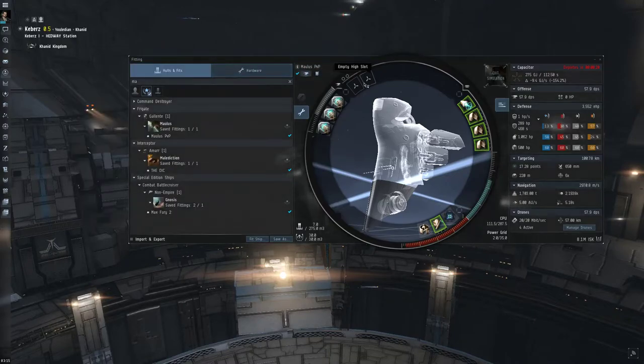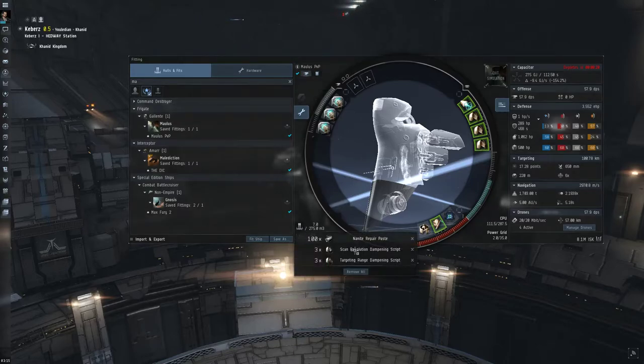You could probably put some autocannons up here as well to frag off some drones. This fit isn't perfect, and obviously you just want to keep some nanopaste in there for repairing with your repper and repairing your modules.